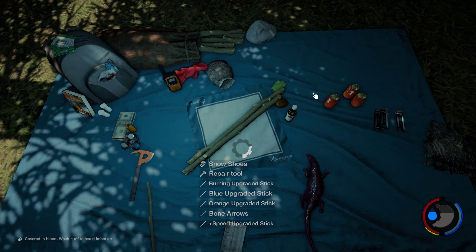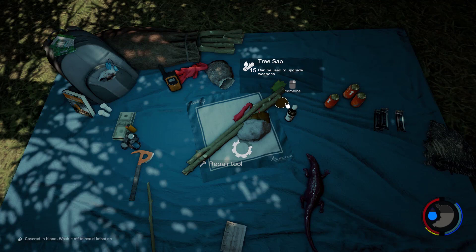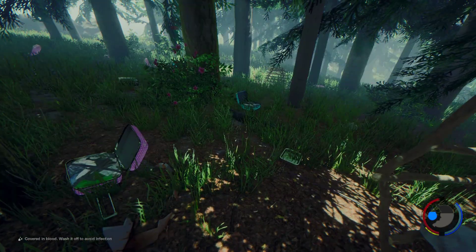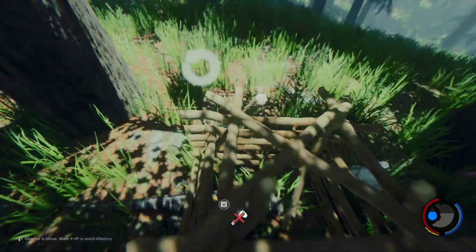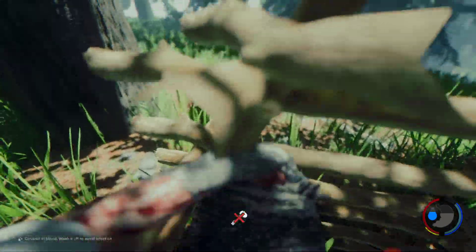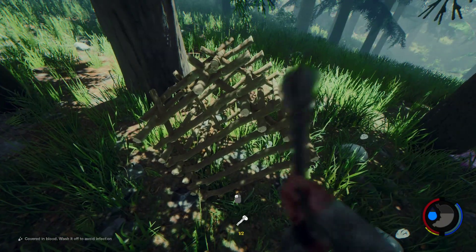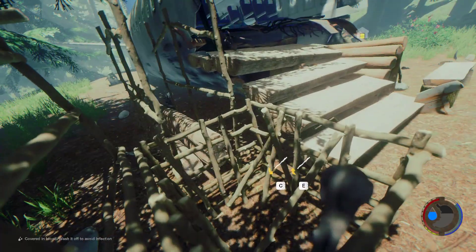Any rabbits we catch in the traps we can put in the rabbit cage. I'm going to build a repair tool. We've caught something else in that trap — another lizard, and we damaged the trap again. So we'll be able to repair it because we've just built the repair tool. There we go — trap is all repaired.